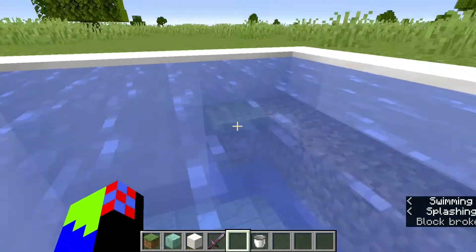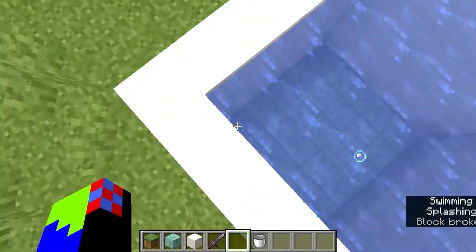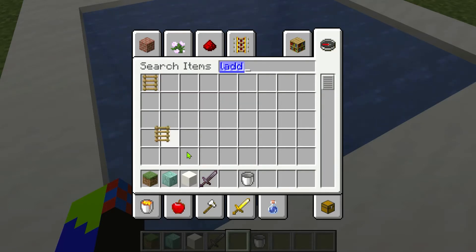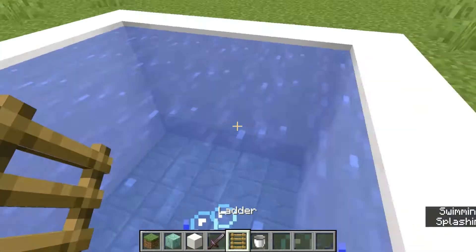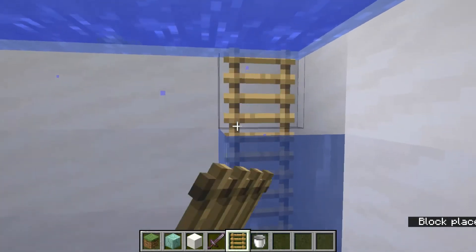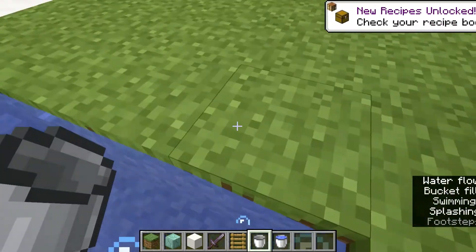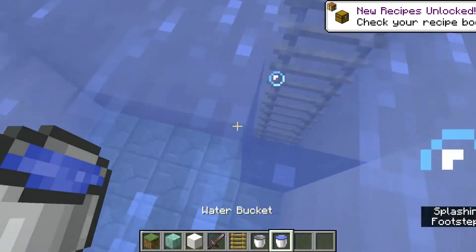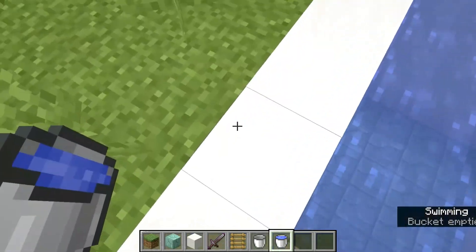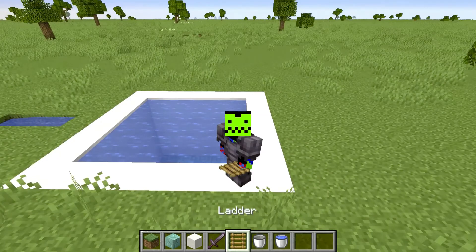If you want to add a ladder, search for one or craft it in survival. Then place it on the side of the pool. You may notice there's a water barrier where the ladder is — to fix that, just grab a water bucket and keep placing water exactly where the ladders are, and it fixes itself. So cool!